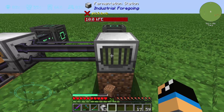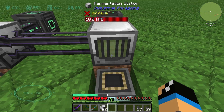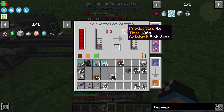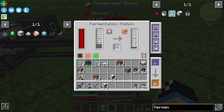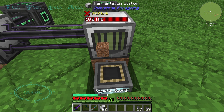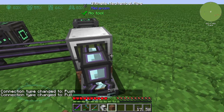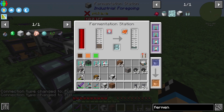We can also use ether gas. We connect it using a mechanical pipe and a configurator like this.